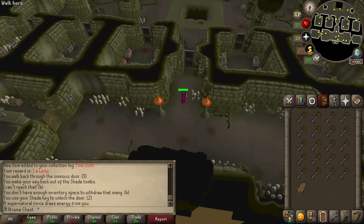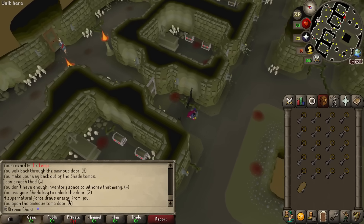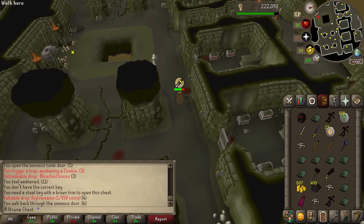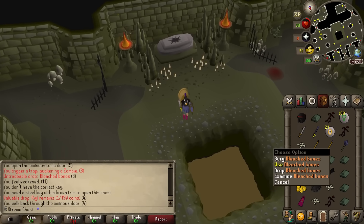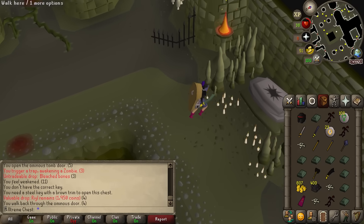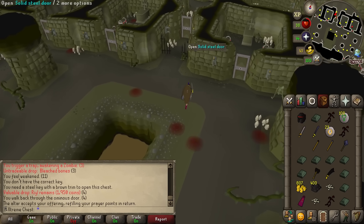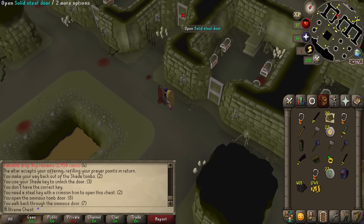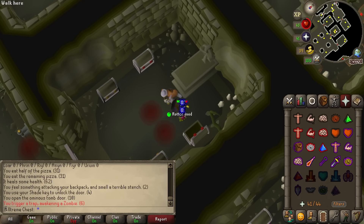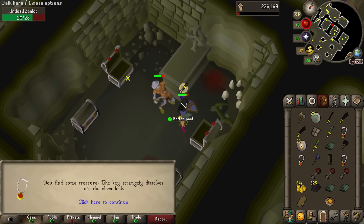Not only can we get more shade remains from down here, we can also use more shade remains when cremating and take more logs. A full inventory with no willow logs — that is not good. While we're low on prayer, let's use these bleached bones on the altar. You get these from undead zealots and if you use them on this altar it fully restores your prayer points, which is awesome and very helpful when camping down here. We actually got the same amount of willow logs as keys that time — that is what we need.